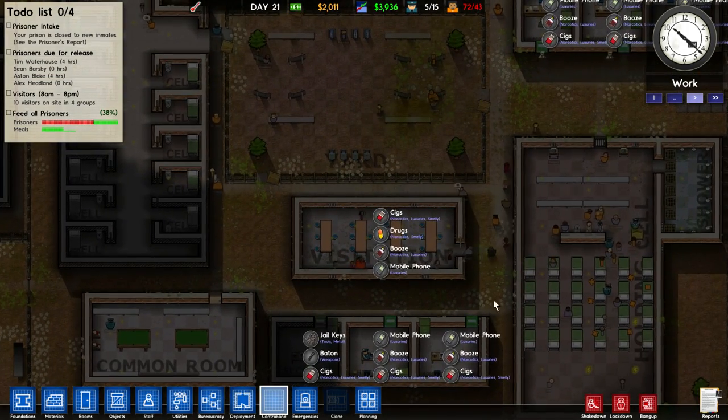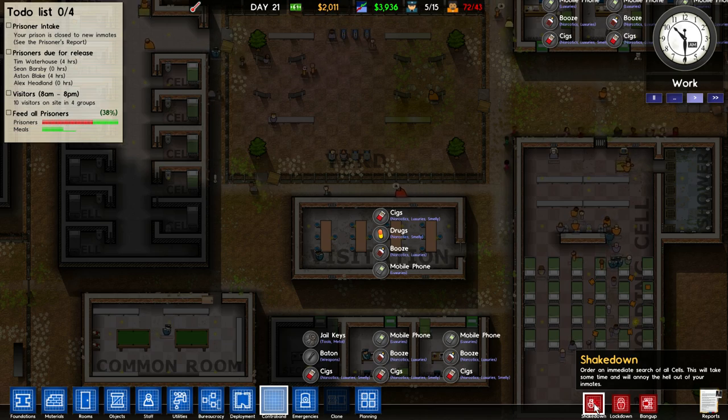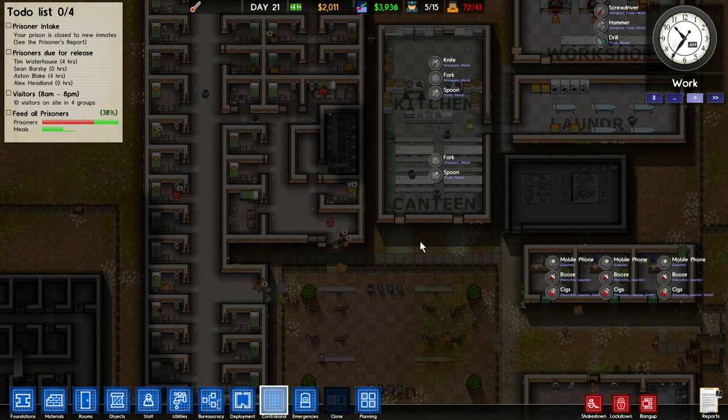You've got a new option here which is called the lockdown, which is used to make a general search. You will be searching all the cells and all the prisoners. They won't like it, not even a little bit, but it's very efficient.